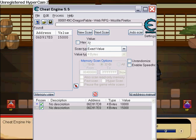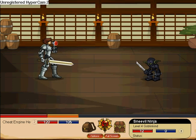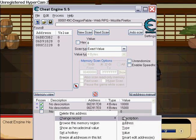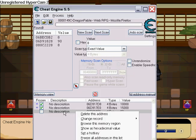For the unlimited potions hack: do your first scan. If you have 2, it shows as 16. You'll have a bunch of values. Drink one and do next scan at 8. Drink another one — now it's 0. Change record value and put in 90.